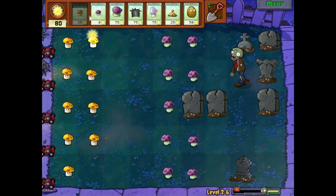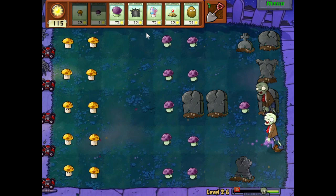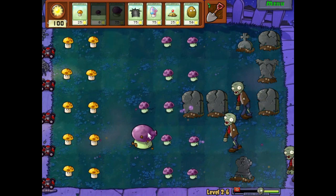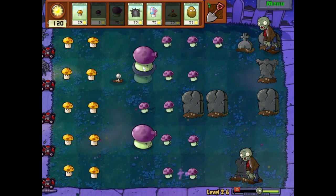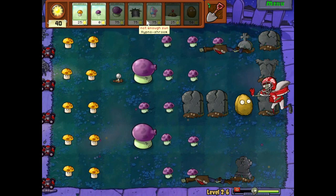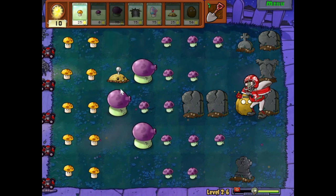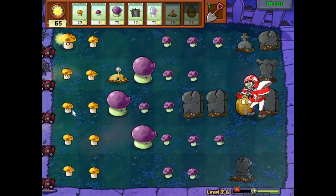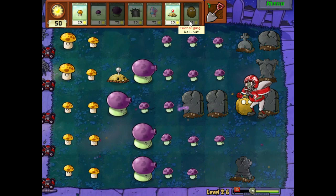I'm tempted to put out some potato mines at the back of the group just to stop things a little bit more. We have all our sun shrooms out now, so I should put in some other stuff. I'll put in potato mines — we have the sun for it I think. Just in case there's any football zombies that make it through. I'm not prepared for that. We could use the hypno shroom now, which converts the zombie onto our side and they'll run the other direction. But we need more stuff.